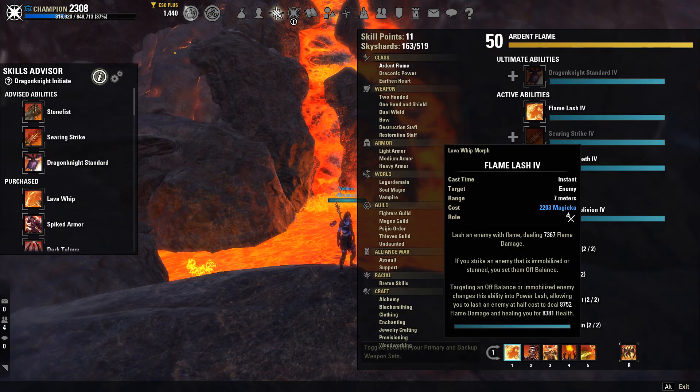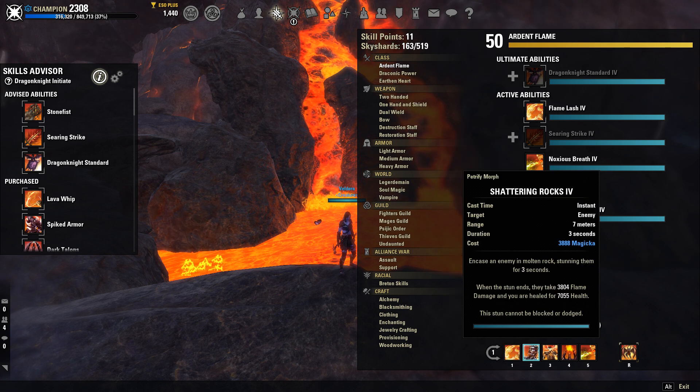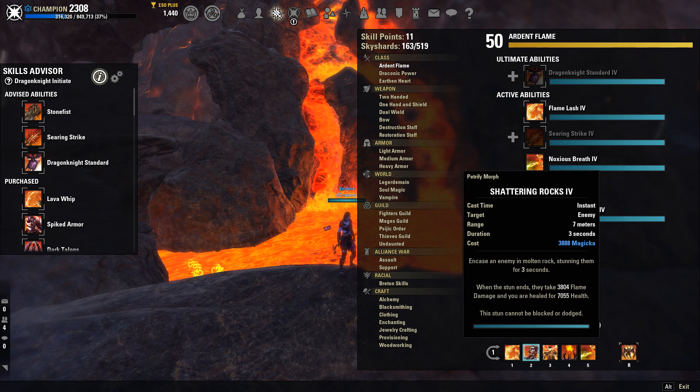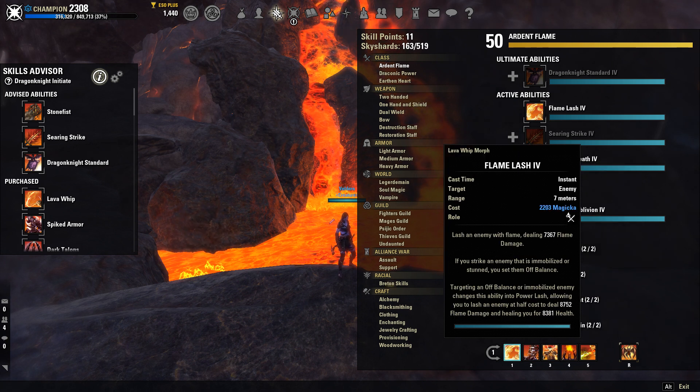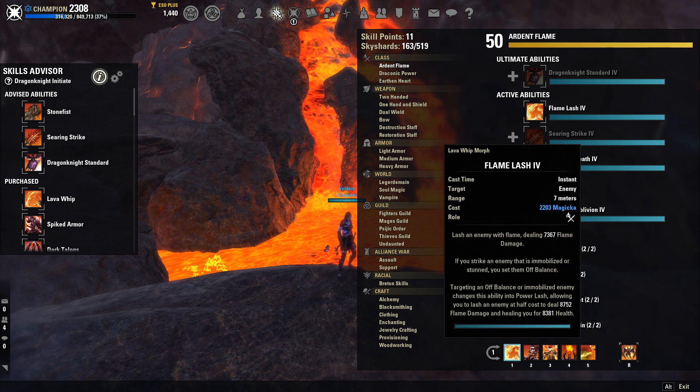Our skills — we're going to go with our front bar first, always with our damage abilities. Flame Lash is going to be your main spammable. You don't want to use this all the time though; you want to combo it with your other abilities. Start chaining your abilities so that you're getting the most amount of effective damage possible. If you're just going to be spamming Flame Lash, you're not going to be doing anything on this build. Try to combo it with Talons, Shattering Rocks, and all those other things — you're going to be doing a lot of damage.